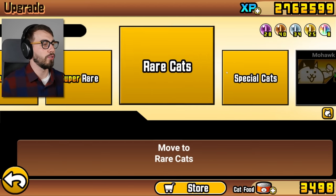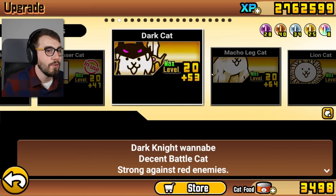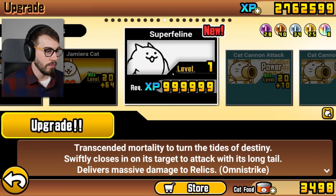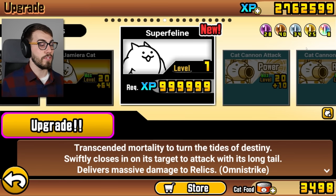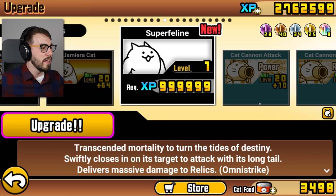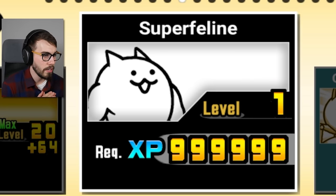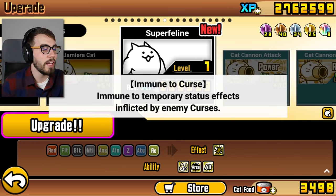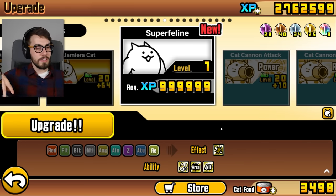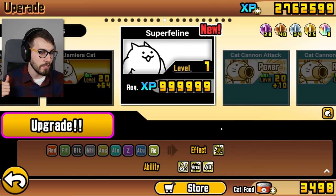Okay, let's go take a look at the Super Feline — he's here, we're in the normal section. This is so weird, especially since he's not going to have a beautiful golden background. 'Transcended mortality to turn the tides of destiny. Swiftly closes in on its target to attack with its long tail.' He's attacking with his tail — that's so weird. Delivers massive damage to relics. That's a lot of XP for one upgrade. He's got massive damage to relic enemies, he doesn't get cursed, and it's an area attack. Omni-strike attacks enemies both ahead and behind the unit in a wide area — that could be kind of nice.